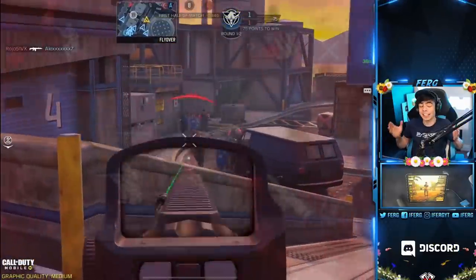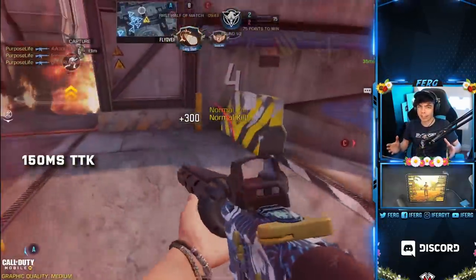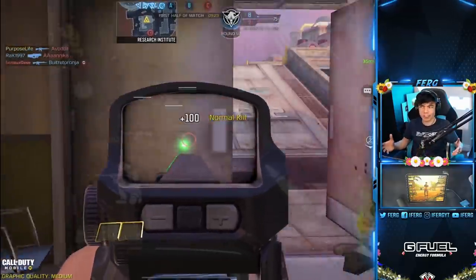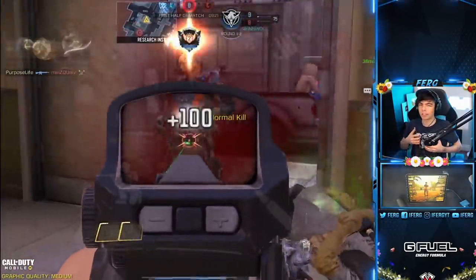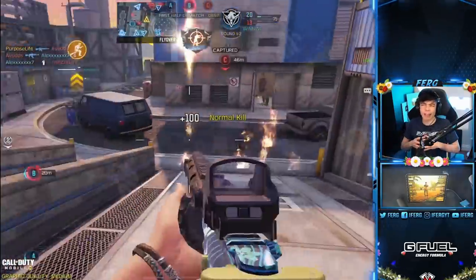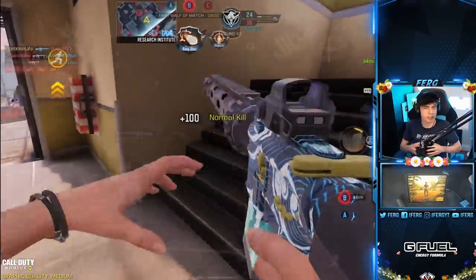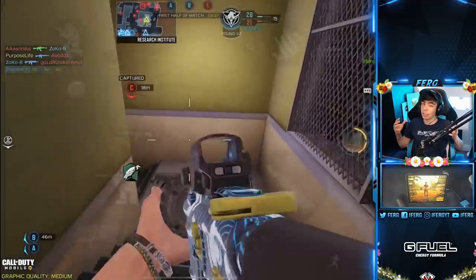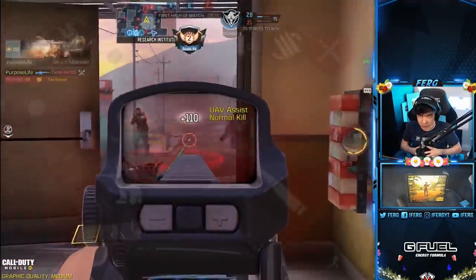The first honorable mention goes to a burst weapon — the only burst weapon in the assault rifle category — it's the M16. A very tasty weapon indeed. The M16 kills in as little as 150 milliseconds, making it the fastest killing assault rifle in the game. The reason for that is because it doesn't take into account the time between bursts, which is why I didn't want to put it on the main list.